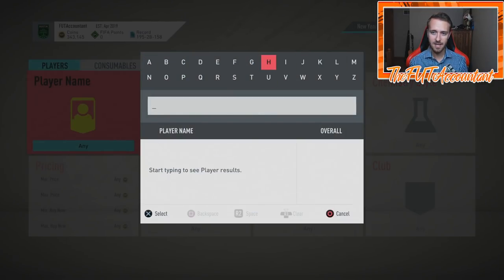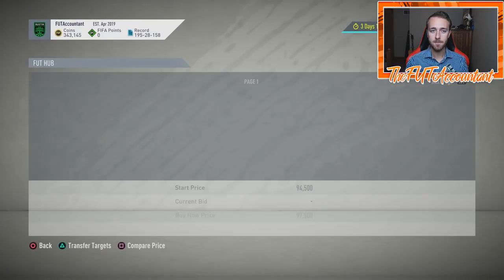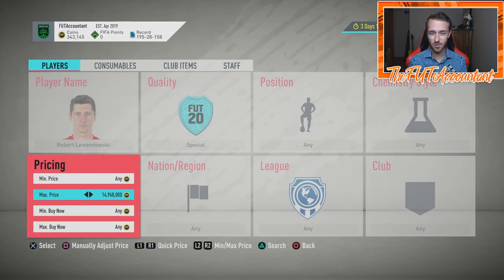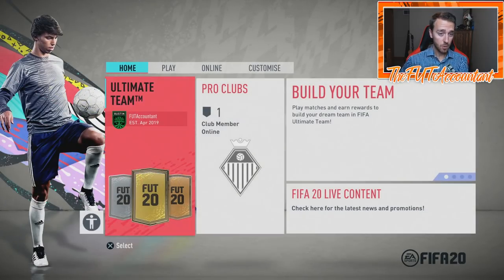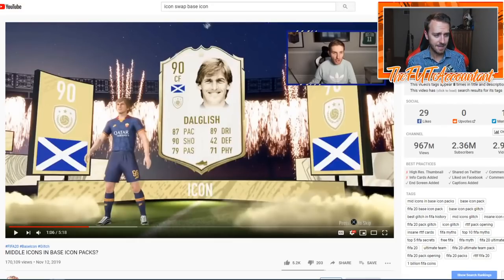I want to touch on this because I think it's very possible that when they release the mid icon pack, the primes could come out of that pack right away. We saw with babies the mids came out. EA has made similar mistakes two years in a row with headliner cards — the first day they weren't searchable through the special filter. If the same coding error happens and instead of baby icons, people start packing middle icons, maybe you even see prime icons popping out of the SBCs when we go to do them. That would be insane.